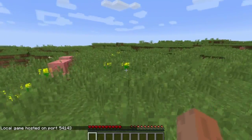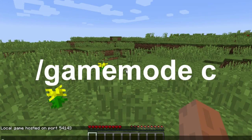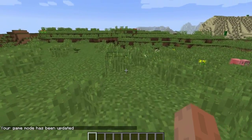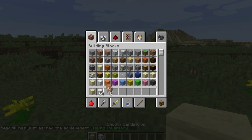Once you've done that, you can now press T on the keyboard to open the chat menu. You want to type /gamemode and then C, and as you can see it will say your game mode has been updated, and when you open your inventory you will have creative mode.